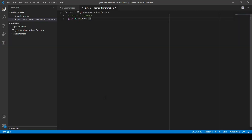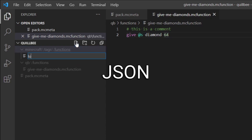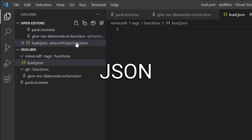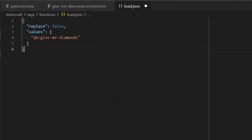Let's add our give_me_diamonds function to the load tag so that it gets called whenever the datapack loads. Since the load tag is a standard tag, it lives in the Minecraft namespace in a folder called tags and a subfolder called functions. Tags, like many other data files, use the JSON format — JavaScript Object Notation — a standard means of representing complex data as text. The load tag should look something like this. Crucially, the replace property needs to be false since we want our datapack to add to this tag, not overwrite it entirely. If we set replace to true, we would risk our datapack breaking other datapacks that also rely on this tag.